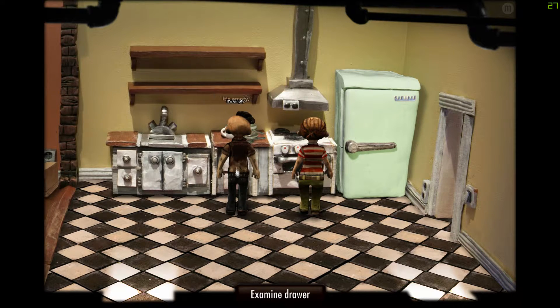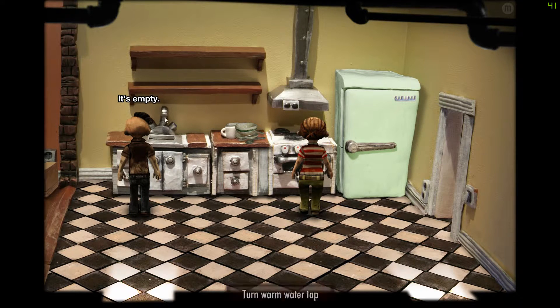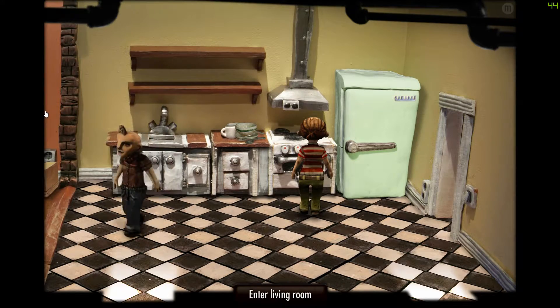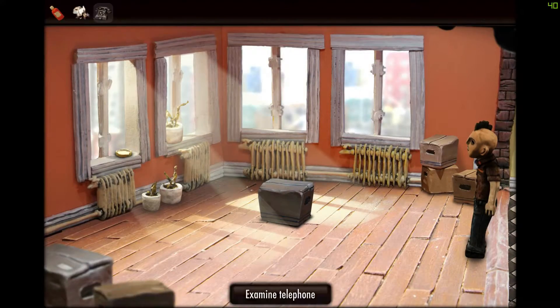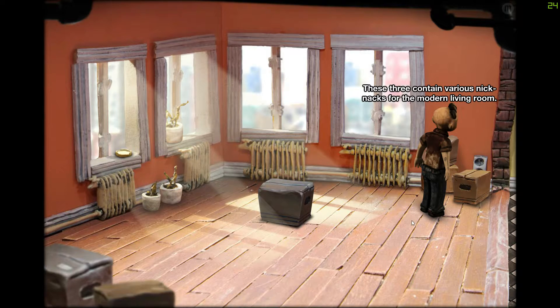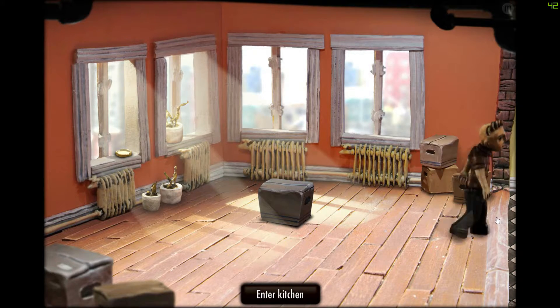That drawer is empty — so we need like... do we not have cutlery? This game is really interactive. I don't want to talk to my wife again, it's just too crazy. What else do I have?